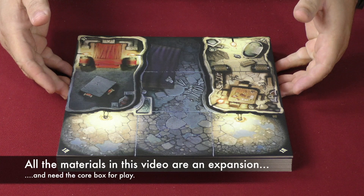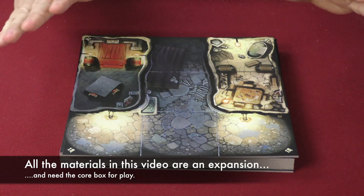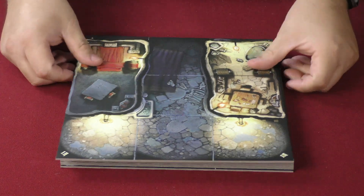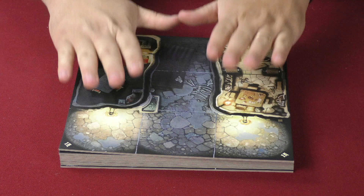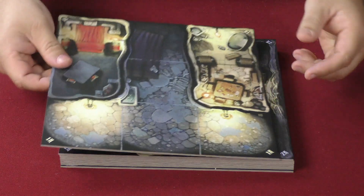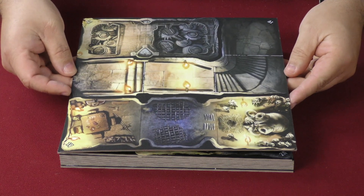First off, the expansion campaign comes with nine new big huge tiles of normal terrain that can be added to and used with Massive Darkness whenever you want. But then it also comes with six other tiles that are double-sided of course, that bring some new rules to the game. I just wanted to show you each of these tiles because quite frankly the artwork is very good on all of these tiles.